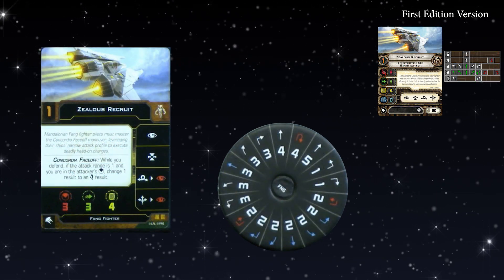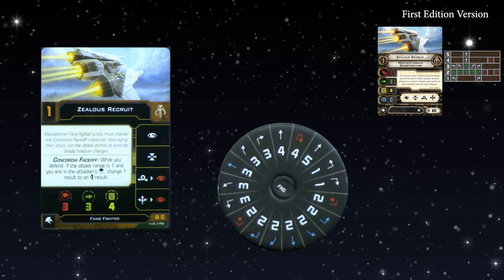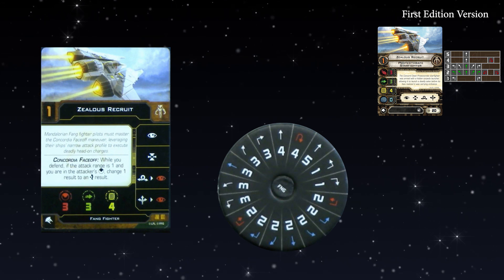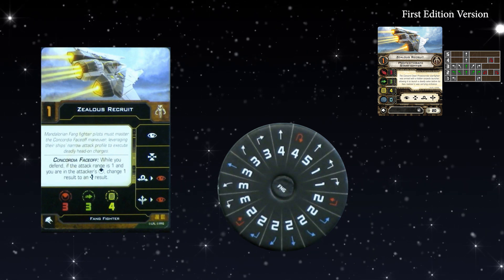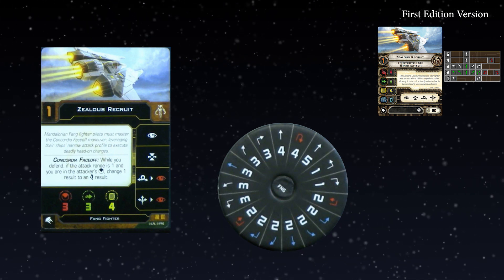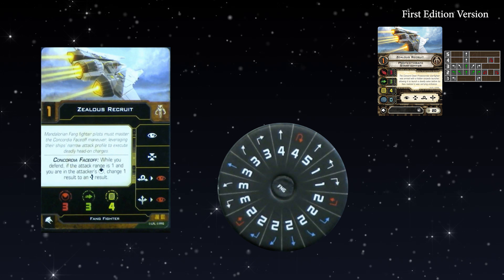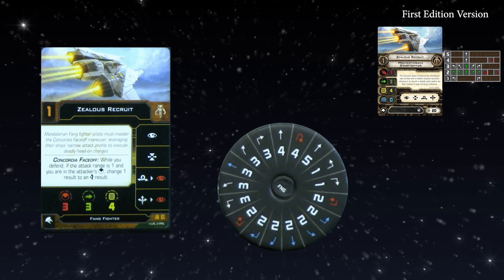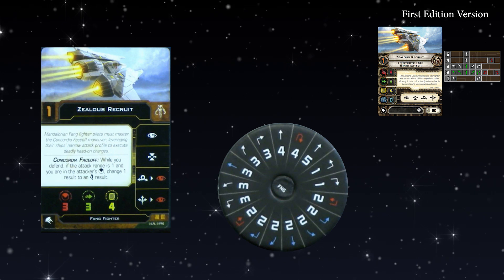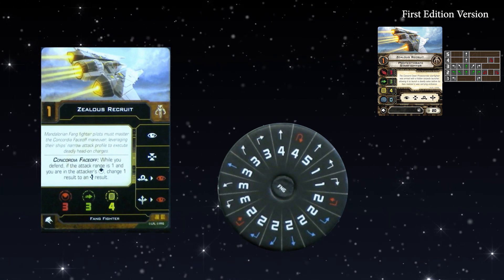Moving on to the Fang Fighter — now properly called the Fang Fighter, vindicated! It used to be called the Protectorate Starfighter, but no card, upgrade, or pilot refers to the Fang Fighter by that name. We have the Zealot Recruit at Initiative 1. The action bar remains the same except that off the back of barrel roll or boost you can do a red focus. You can't do double repositioning, which is fine — only the A-Wing Interceptors can do that. For the Fang Fighter it makes a lot of sense: it's an aggressive ship that wants to get close and focus.